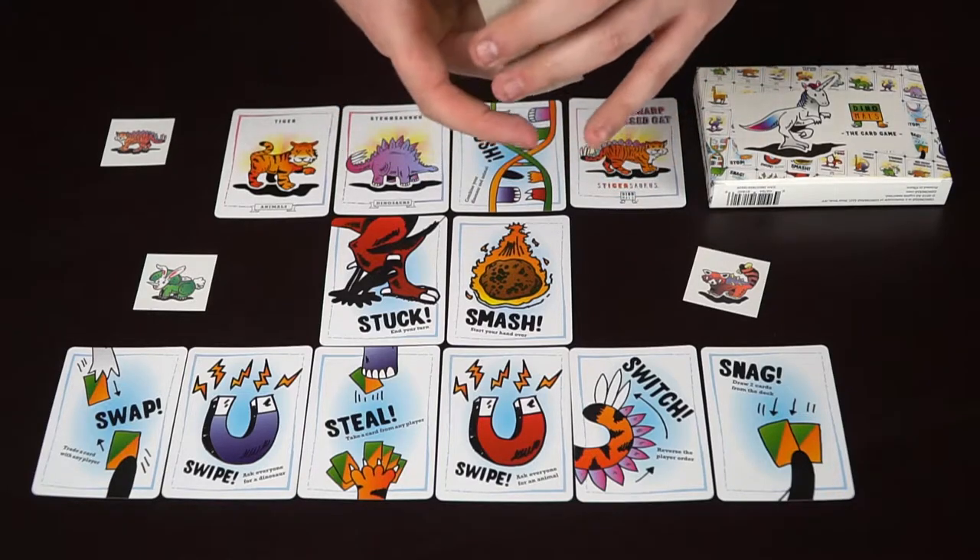Let's talk about how the game begins and how you play your turn. On your turn, you start off with a hand of five cards. These five can range anywhere from actions to animals to dinosaurs, as well as Dinomiles and other cool things. When you start the game, there are two cards removed from the deck — the Stuck card and the Smash card — and added back in after everybody has gotten their five cards, because those are negative cards.